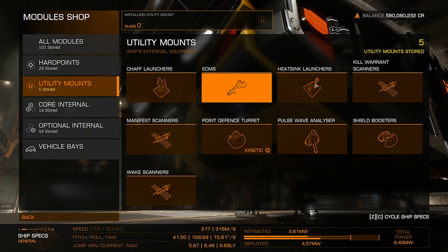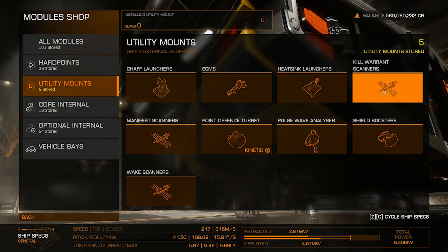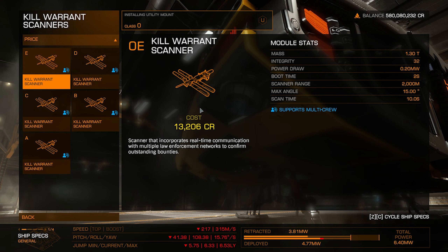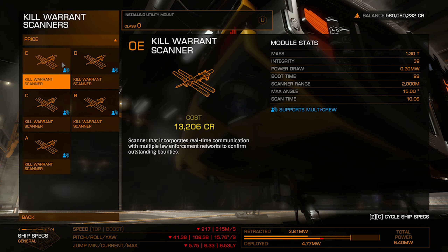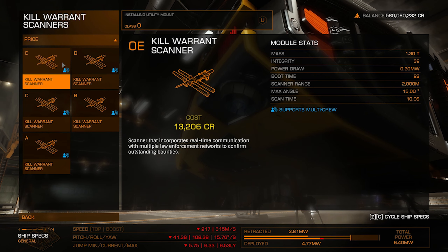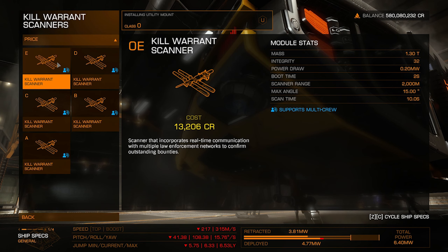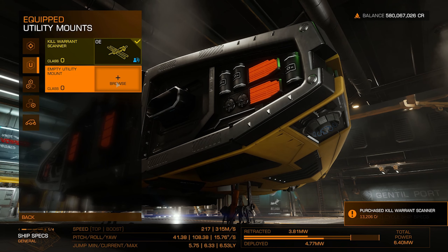There are chaff launchers, heat sink launchers, wake scanners, manifest scanners, and kill warrant scanners. I like kill warrant scanners. What they do is scan and communicate with multiple law enforcement networks to confirm outstanding bounties. You don't need a hyper expensive one. This is all optional — you can go hunting without it.